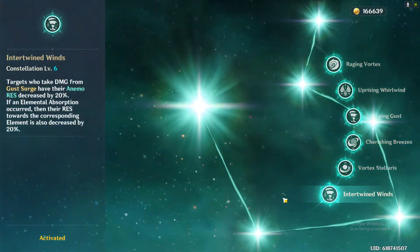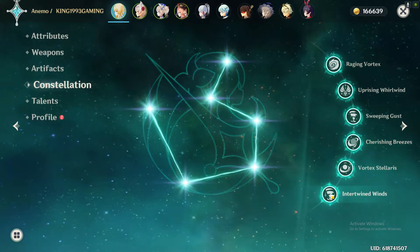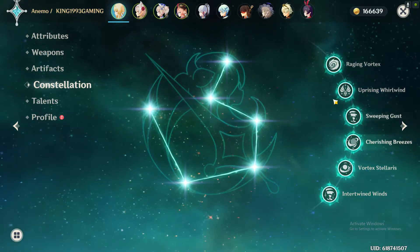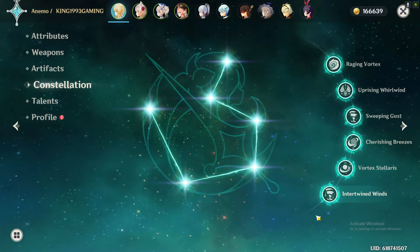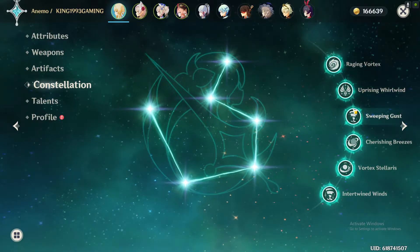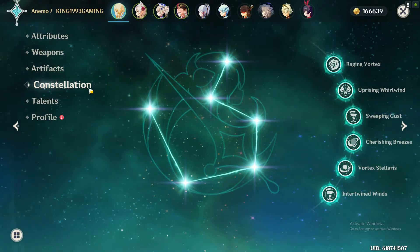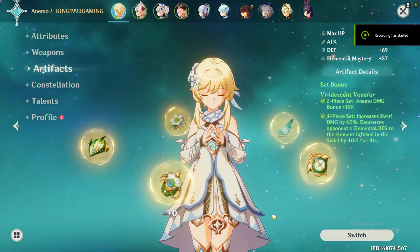Since Lumine is a free-to-play character, miHoYo basically gave all of her constellations away for free, so you do not have to worry about her constellation at all. Since her constellation is very easy to upgrade, you should give her all of her upgrades so she becomes a very useful character. Any character with all constellations active is better than one without, so I highly suggest getting Lumine to Constellation 6.